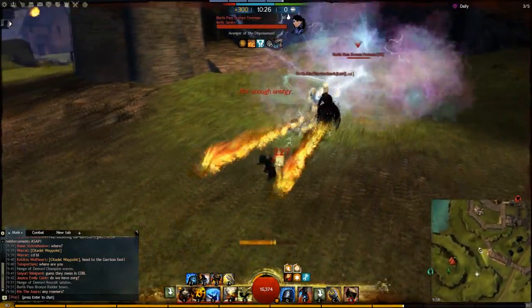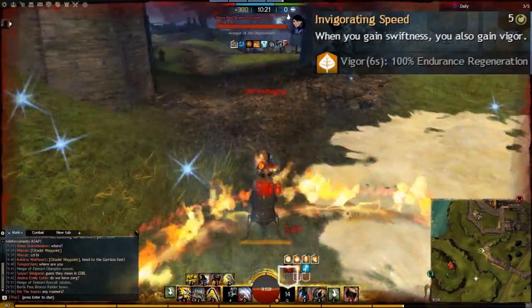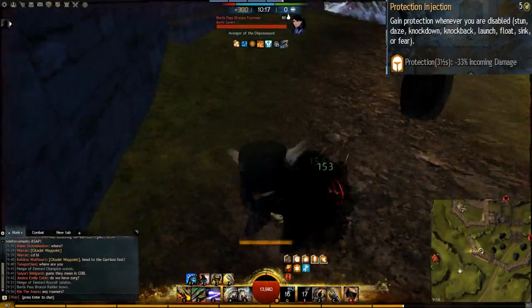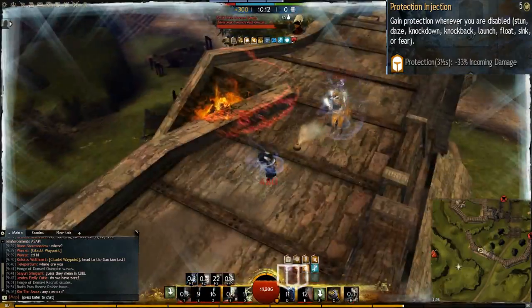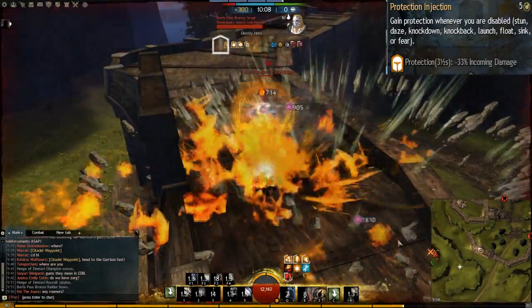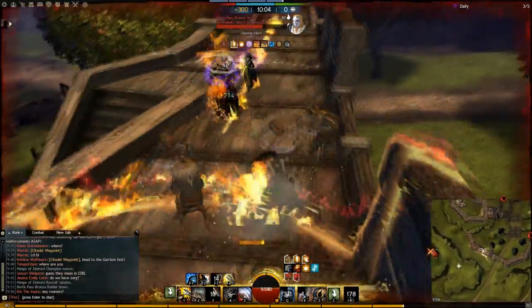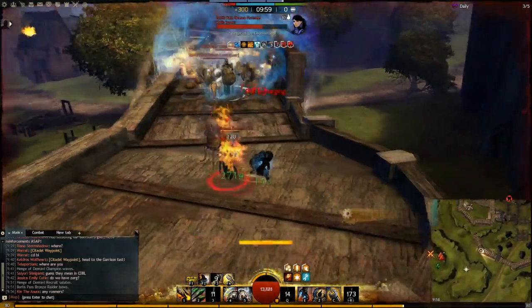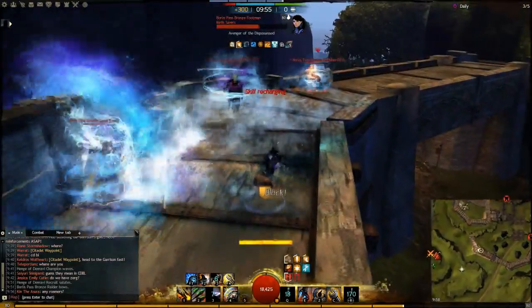In Alchemy we take 20 points. Our main important trait is Invigorating Speed, which gives us vigor every time we apply swiftness. The second one is Protection Injection — gain protection whenever you are disabled, which gives us a 3.5 second protection and a 33% incoming damage reduction. This is a very important trait because in my main build I won't be running any stun breaks, and I need this extra protection if I get stunned.